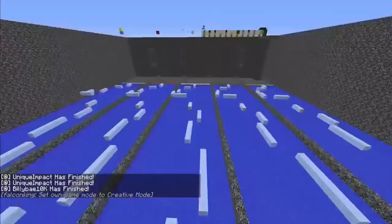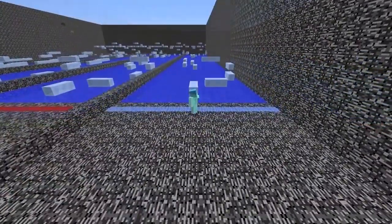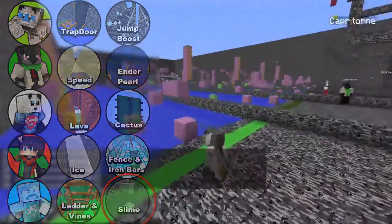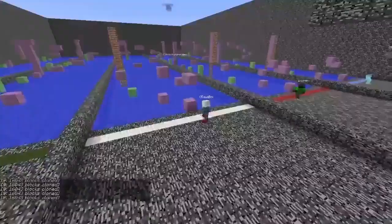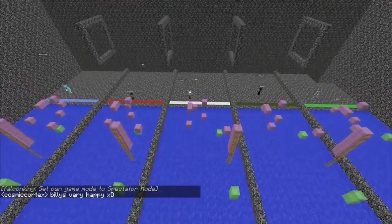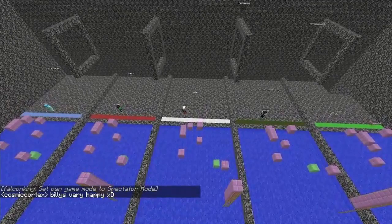If you guys could head on back, we'll reset for the next round. Unique, you won that round — what is your choice for this one? Okay, we're gonna go Slimes. Sea Dog, your disadvantage no longer counts, so you're good to go. All going at the same time this time. Ready? Get behind the wall. Ready? Three, two, one, go!